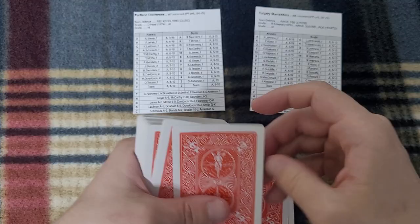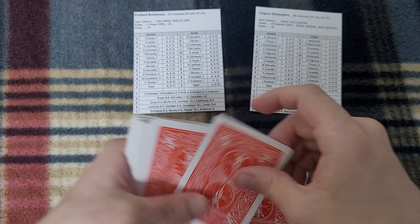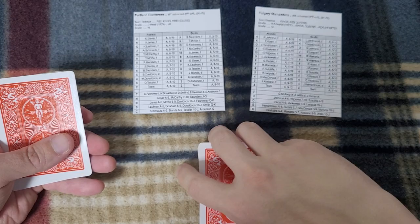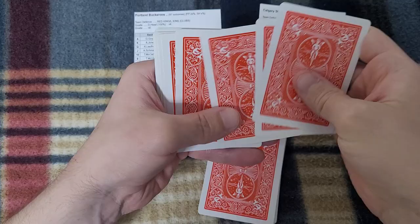Let me count out 32 cards for the play pile. [Counts 1 through 32.] And just to double-check, I'll count the remaining pile — there should be 22. [Counts 1 through 22.] Confirmed: 32 and 22.